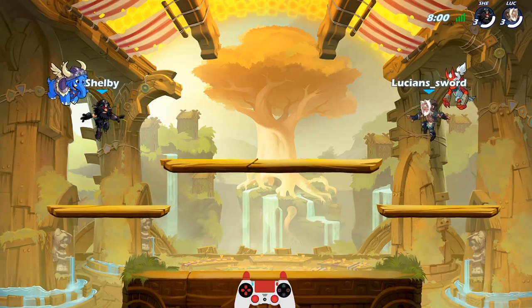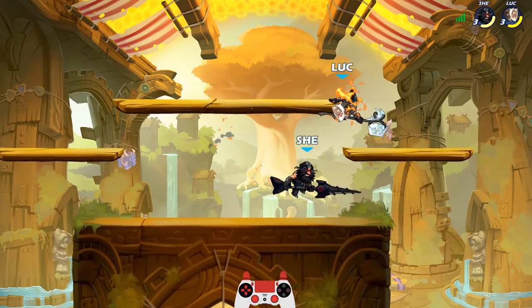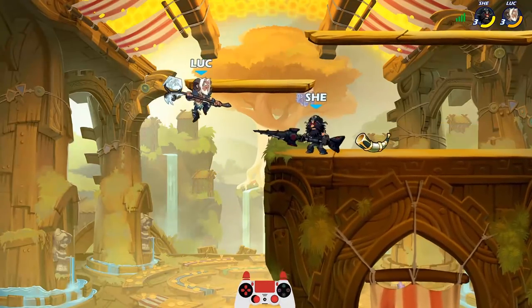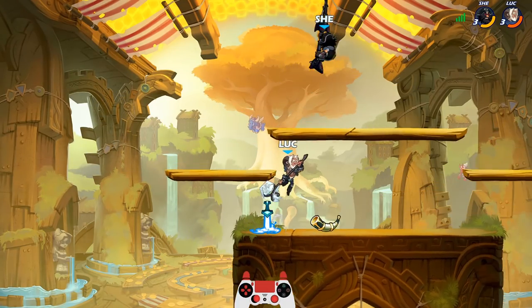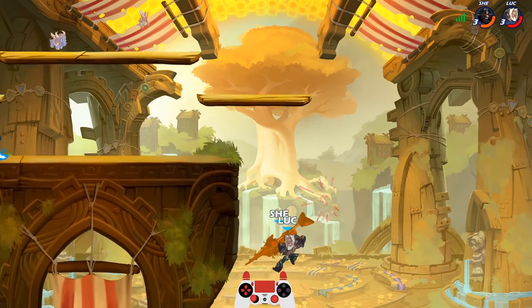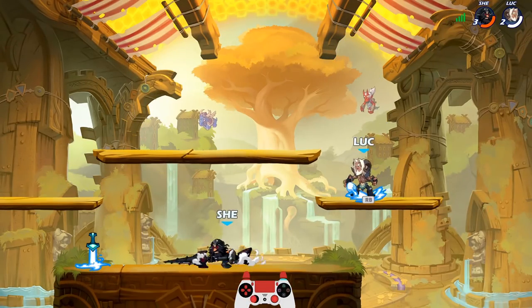Thor is literally my least favorite Hammer Legend, but we go ahead and try Thor out. Playing against Shelby, the Black Ulgrim. Probably gonna get wrecked here — Ulgrim's actually a really good legend, and Thor is too. This dude loves his neutral airs and he definitely knows how to play a Lance. Dude is insane — I don't even know what I could do versus him.